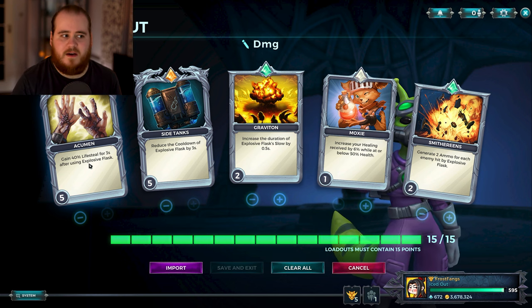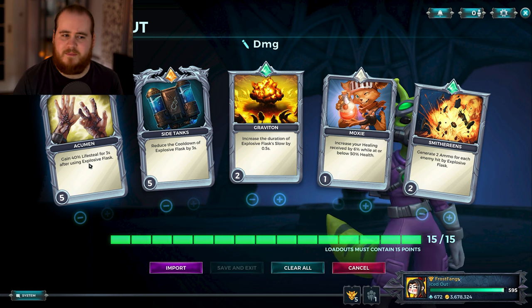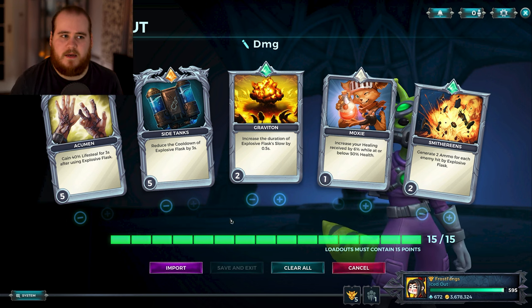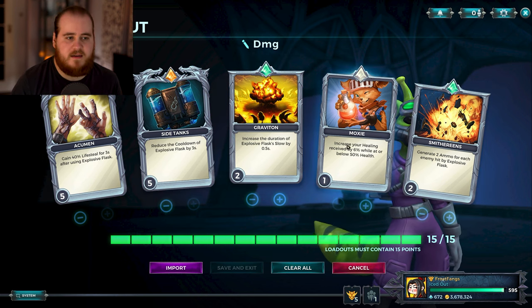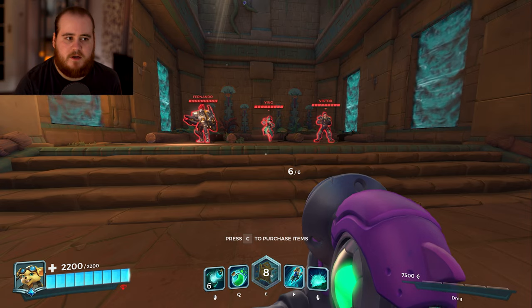It's obviously better because it's giving you life steal instead of just on the target — it's definitely a buff to the card. But because of the way it works with life rip, which I'm pretty sure was broken before, it can be worse because this might fix the scaling. The build stays the same: the card, cooldown reduction, the slow, ammo gen — that setup has been the same for damage Pip as long as I can remember.